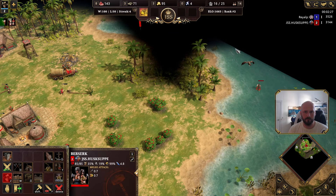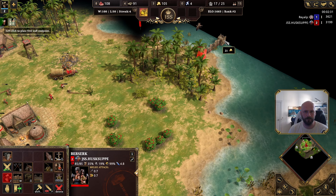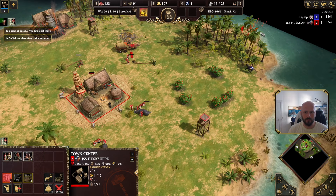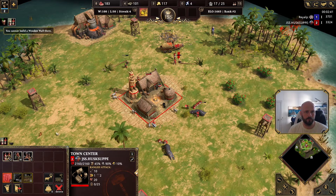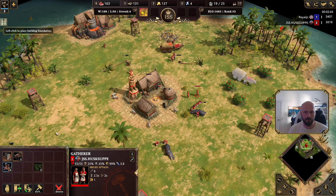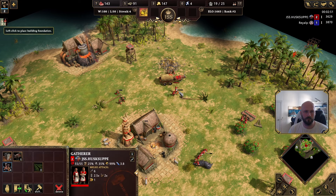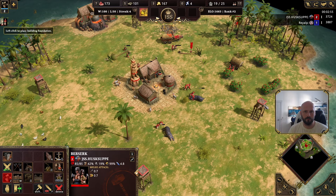Maybe a super good player like Recon Mr. will be able to punish you for it, but you can see here I'm starting to wall. I have 4 on wood now. About the time when this wall is finished, it's probably also when I can start building my temple. I'm already sending some gatherers over onto berries. You see these hippos — they're about to be depleted already.